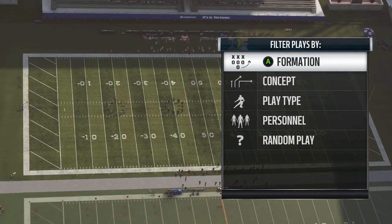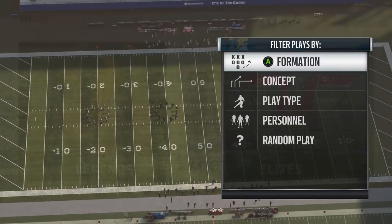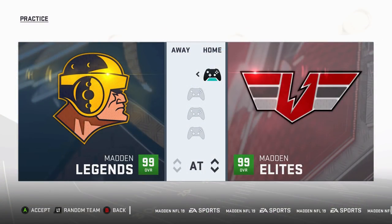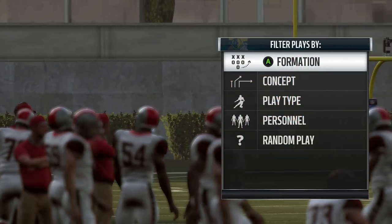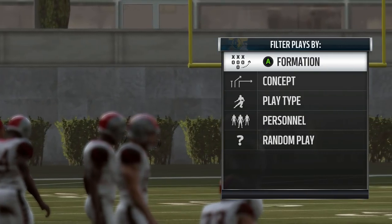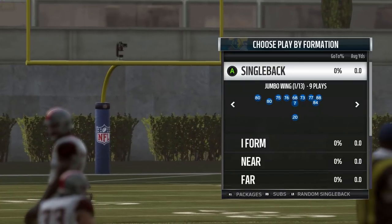You guys may have noticed if you go into play now or practice mode, you can play with two new teams this year: the Madden Elites or the Madden Legends. What you may not know is that if you load into a game with them without changing their default playbook, you get two unique playbooks that are nowhere else in the game, with unique formations that are also nowhere else in the game.